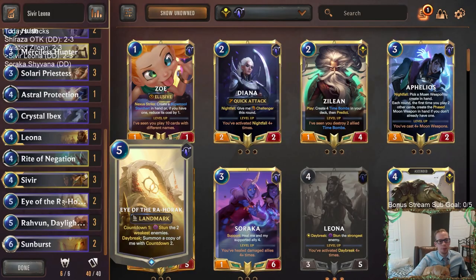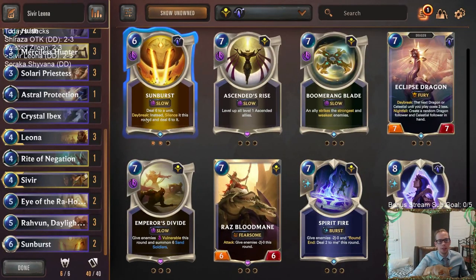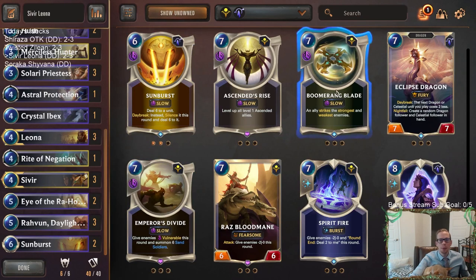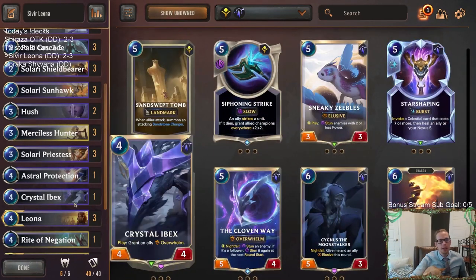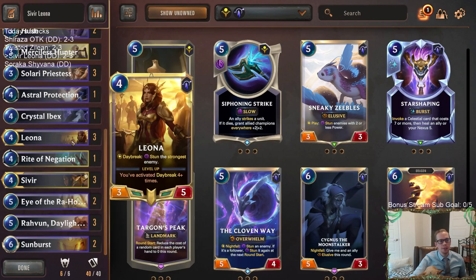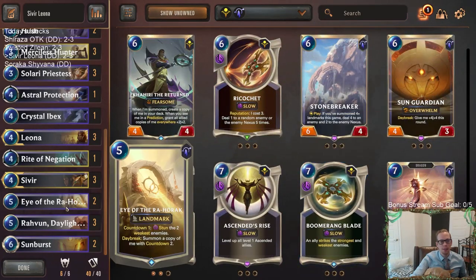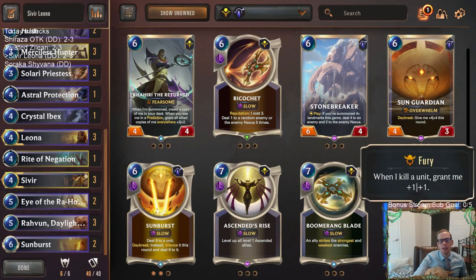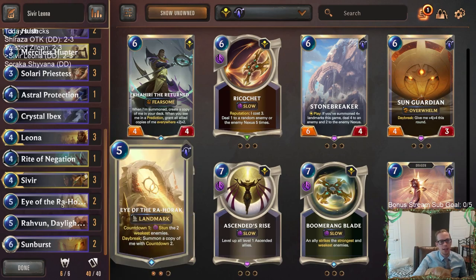I would look to replace Eye of the Rehoric with a much more powerful card that can be removal instead of just a little stun, and can remove larger things. Sunburst was pretty good. Boomerang Blade has been overperforming and could go in here. Something like Star Shaping that can get you really big Celestials could be kind of nice. Maybe Siphoning Strike to increase the size of Sivir and Leona and level up Sivir. Even Eclipse Dragon - if you can get Daybreak and Nightfall, it has Fury. Any of those over Eye of the Rehoric.